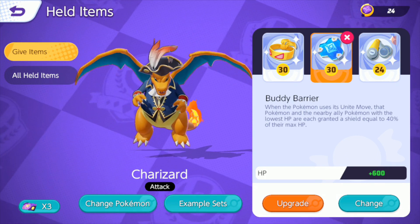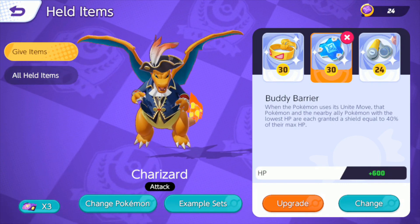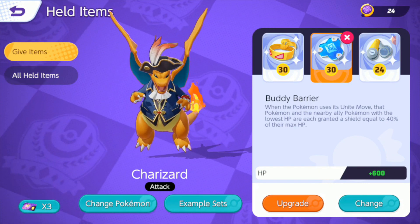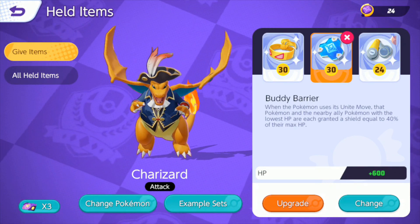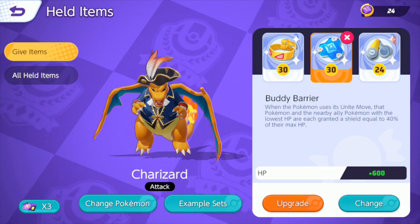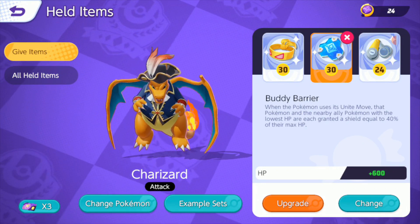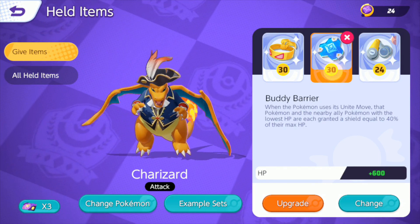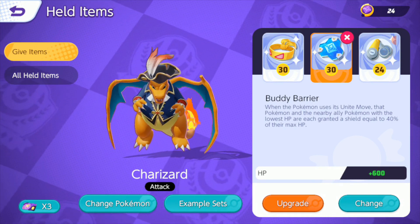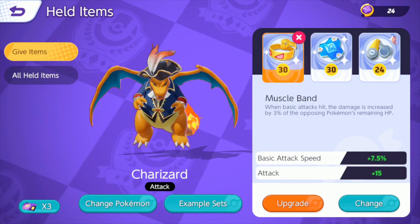The Body Barrier, I think, is extremely important, especially for Charizard's ultimate. When you go in, sometimes — and you'll see this today — I like to go in at half or lower health because it triggers Charizard's passive, which gives an increase to critical strike chance. I always try to get in a little lower, but if you pop Body Barrier, it gives you that survivability you need to be able to lifesteal some of that health back.